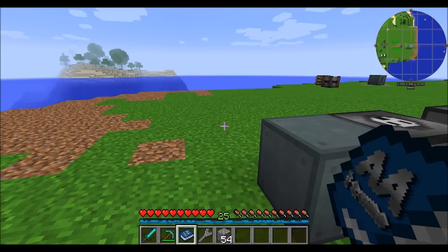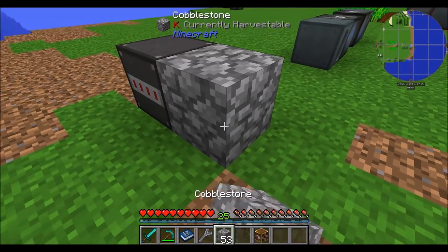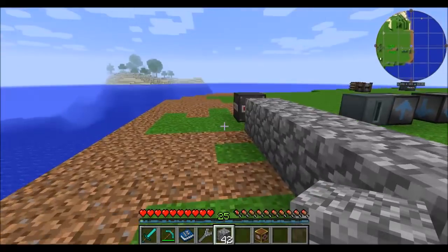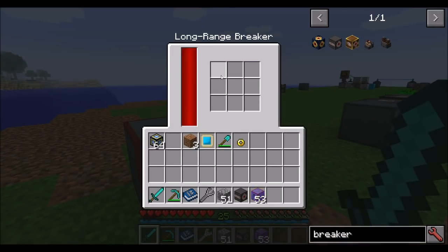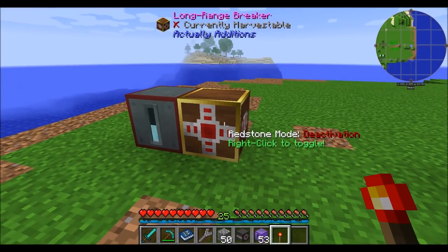The long-range breaker and the autobreaker. The autobreaker doesn't require RF — it goes ahead and breaks any blocks in front of it and can be oriented in every direction. Right-clicking with a redstone torch toggles between redstone mode and responding to pulses. The long-range breaker does require power, and provided you give it some power, it'll break up to eight blocks in front of it. The blocks broken go inside the UI. Right-clicking with a redstone torch also allows you to configure it between pulse mode and deactivated-by-redstone mode.